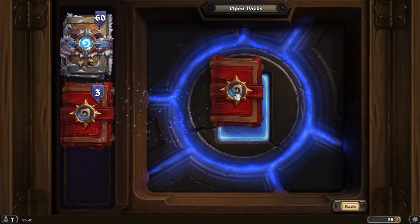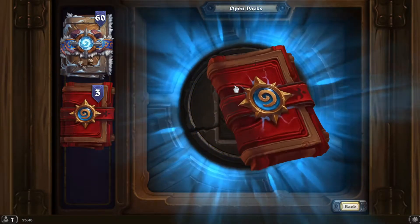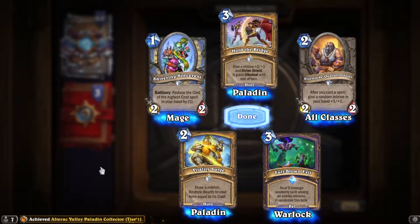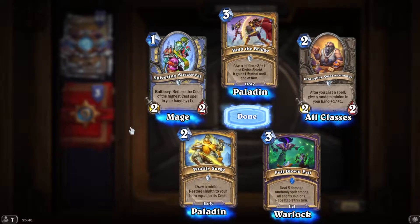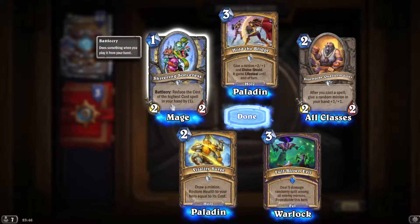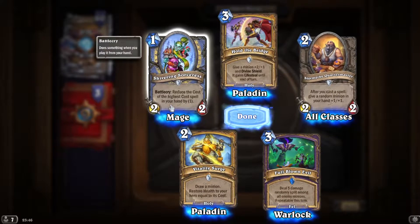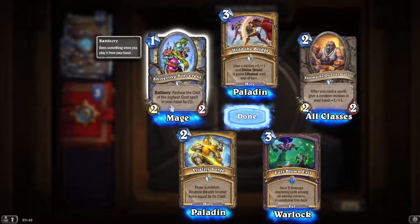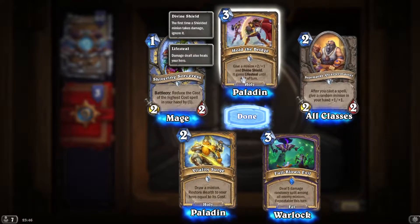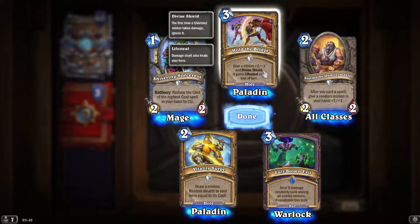That's from today's Tavern Brawl, which you've just seen in the video. I'm sure you're all ahead of me for once on new packs. Interesting — reduces the cost of the highest cost spell in your hand by one. That's for big spell Mage.